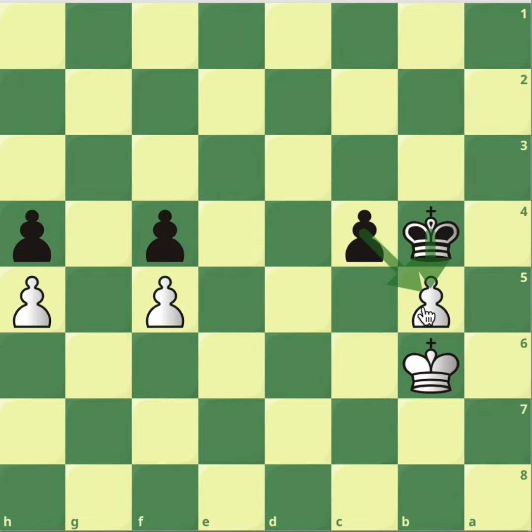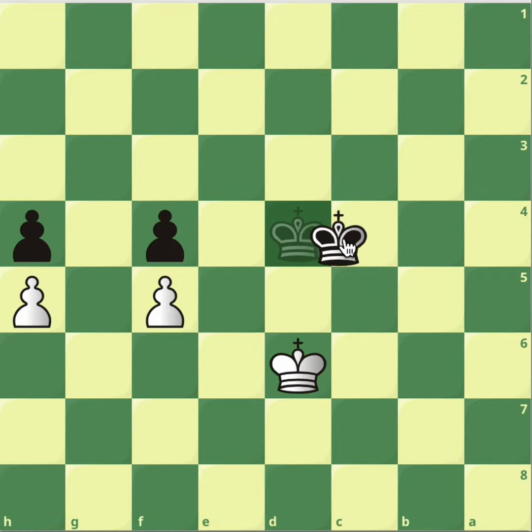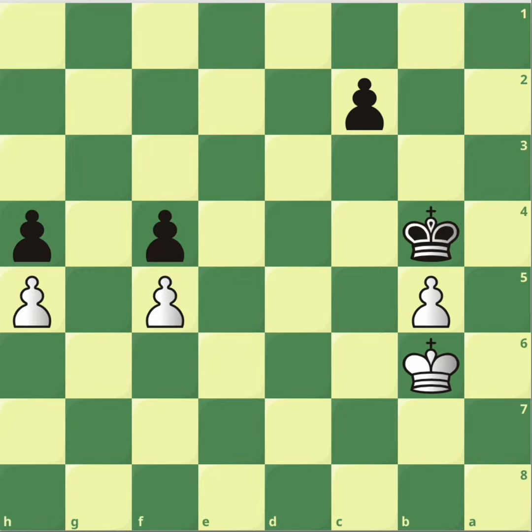After pawn to f5, there's a double attack on the pawn so I have to take, and he takes back. But I'm the one doing the opposition — I'm the one jumping in front of the opponent's king. That means these two kings are not going anywhere; we'll go back and forth forever and make no progress. The black king can never advance since I'm opposing it.